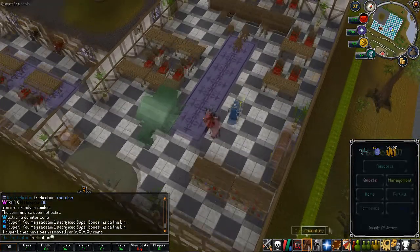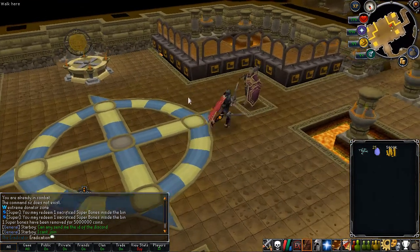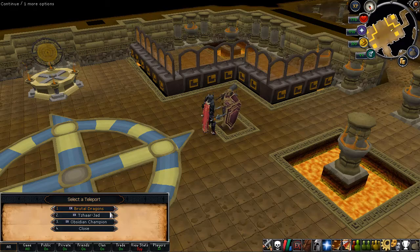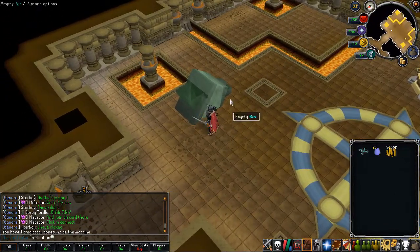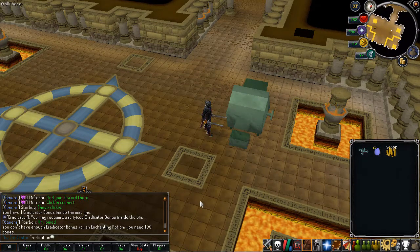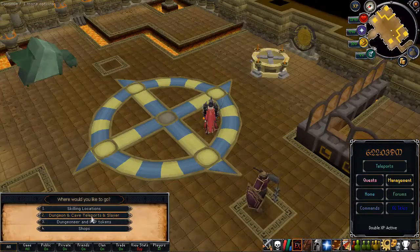Going to the highest donator rank, the Eredictor rank — you get teleported to a zone with bank booths, but the most important thing is the Eredictor itself. In the shop you can buy obsidian armor using enchanted obsidian shards. There are also teleports to brutal dragons, the Jad, and the obsidian champion. The brutal dragons drop Eredictor bones, which can be converted to even more experience and money than super bones. Converting one bone gives you 15 million, so this is great money.